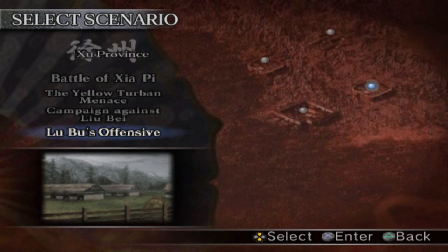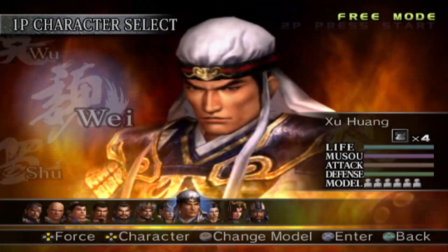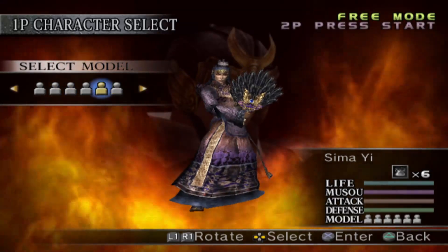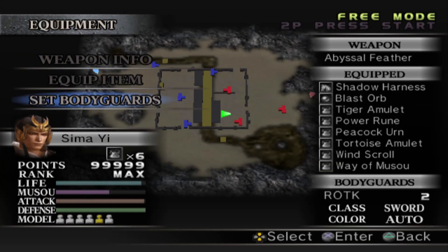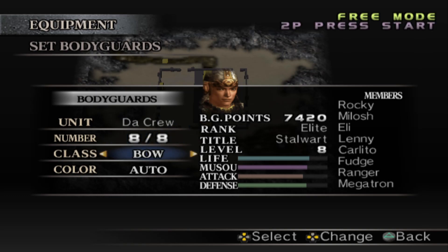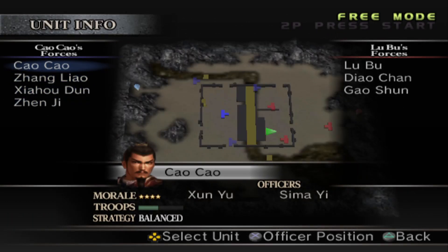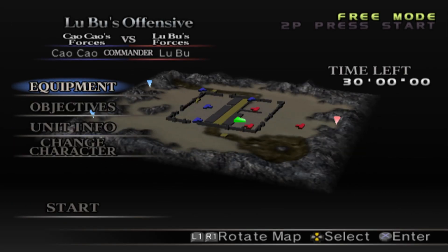Alright, what's up everybody — I finally figured out how to do window capture. Anyway, welcome back to Dynasty Warriors 4 expert mode. I did have a special request from Mr. Mike Hanson. I figured before I started the next campaign, I would go ahead and do some of the missions that we did not get to come across naturally during the story mode. These are just missions you can get based on certain conditions. We'll knock a few of these out for fun — there's some good ones in here.